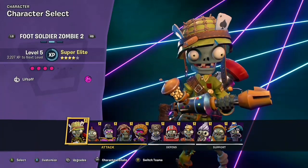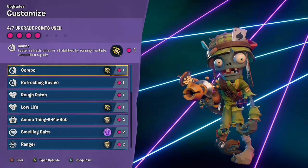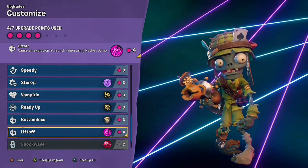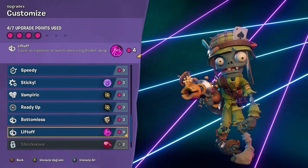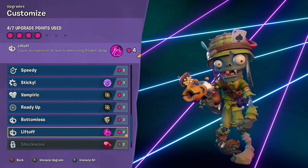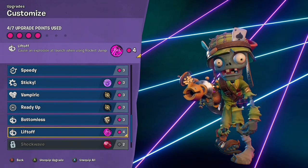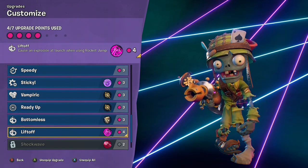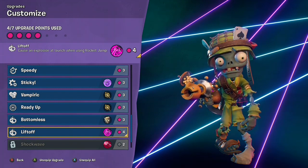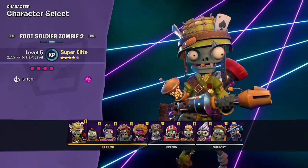The focus of today's video is on a very interesting Foot Soldier upgrade called Liftoff. Essentially, what Liftoff does is it creates an explosion at the launch when you use your Rocket Jump. This effectively creates a fourth method for you to deal damage with Foot Soldier, and now all three of Foot Soldier's special abilities deal damage. However, the trade-off is that this upgrade costs four slots. It's very reminiscent of a legendary upgrade, gaining new weaponry and sacrificing a lot of slots. So let's take a closer look at this ability.